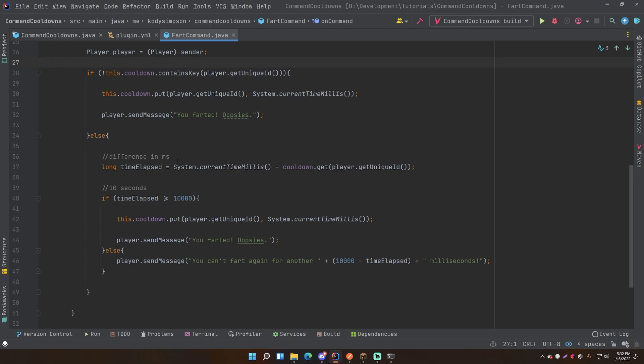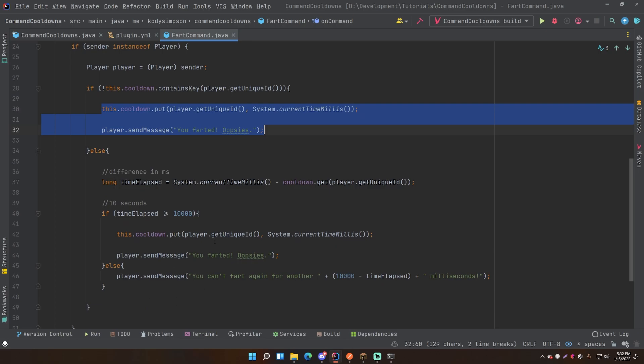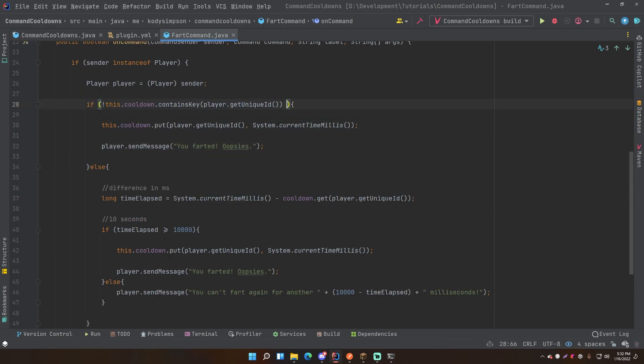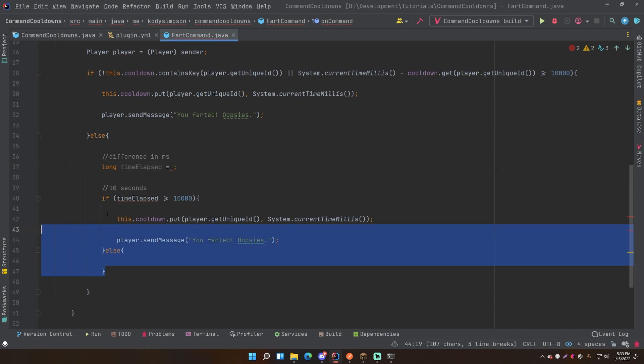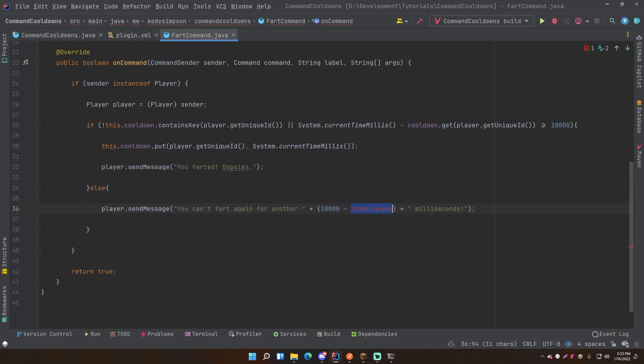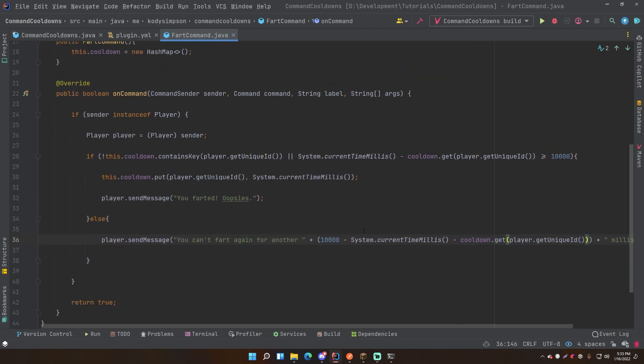Let me show you how to make this more efficient. We're currently duplicating code - running the same message code twice, which is bad practice. You can cut the duplicated code into a method and call it each time. Restructure the if statement: where it reaches the 'else' it means the player is in the HashMap, so get timeElapsed and check if it's >= 10000 to run the code. Replace the duplicated message with the single cooldown message using timeElapsed, making it more concise.